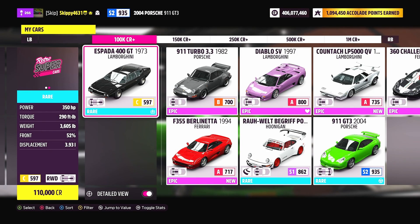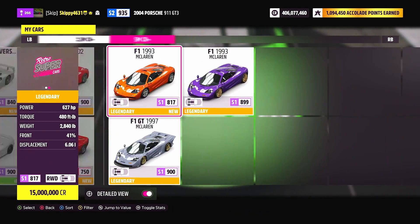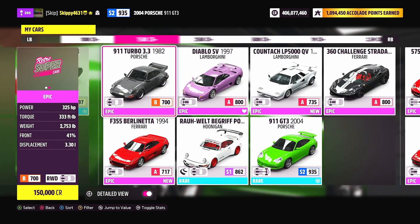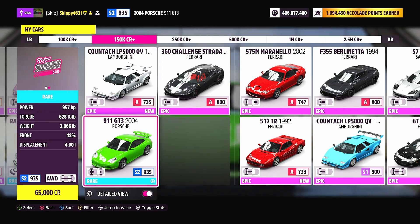Now for this week's treasure hunt, you're going to want to jump into a retro supercar and these things can get pretty pricey — the most expensive being 15 million credits. I however am doing this on a budget. We're jumping in the 2004 Porsche 911 GT3 at just 65,000 credits from the auto show.